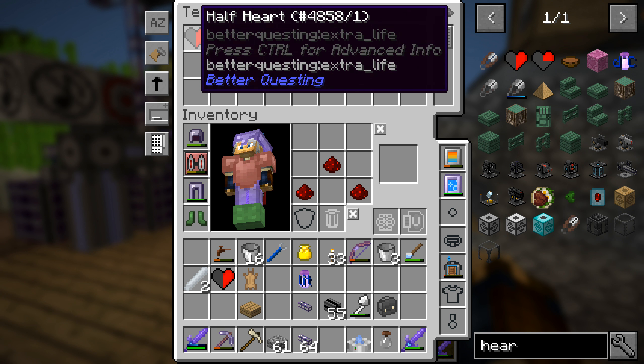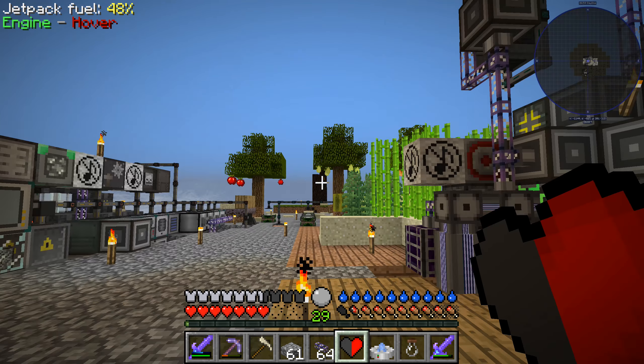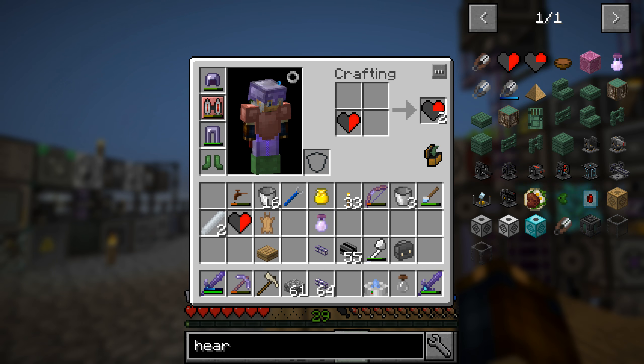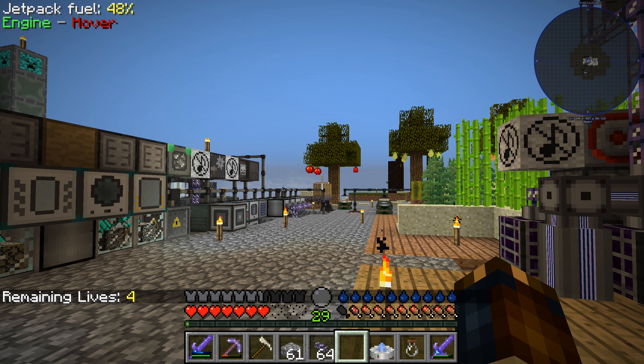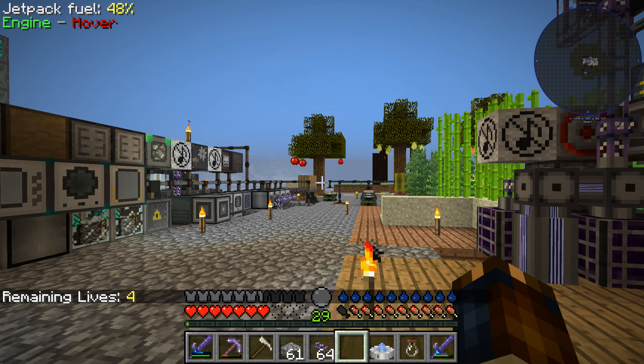Did we seriously just get 30 pieces of tall grass only from a loot chest? Well, okay, sure. We have a half a heart already. Do you craft them? Oh yeah. So we now have four lives. That's nice.